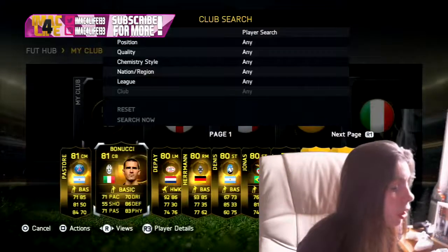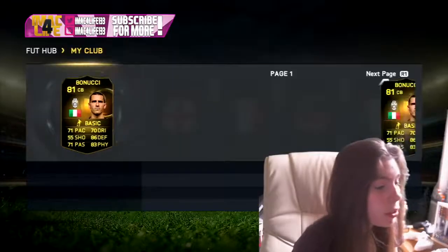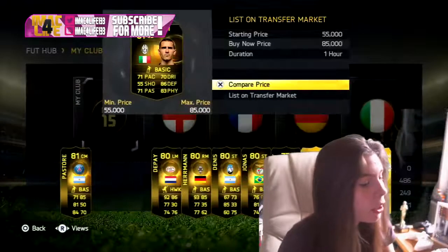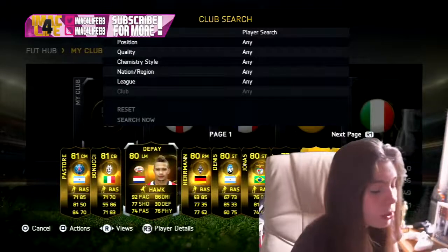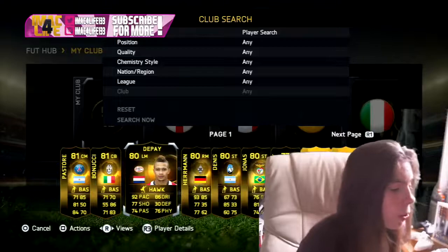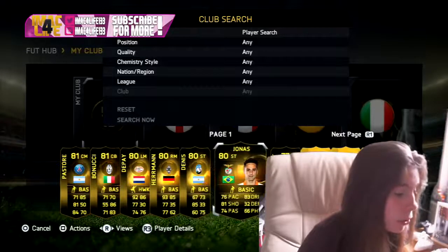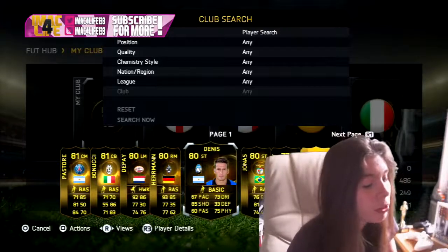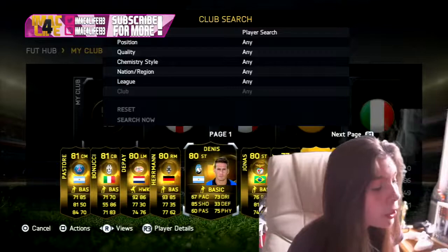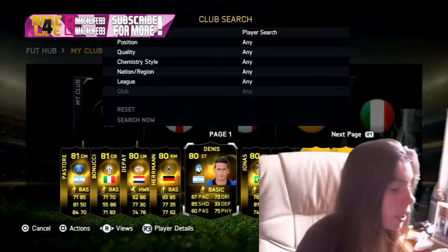We've got Bonucci — second inform Bonucci — he's not extinct, there are quite a few on the market. Depay I didn't pack obviously. Herman the German I packed. Dennis I packed 5 times but he did sell — I sold all 4 of the ones I got. Jonas and Wendt I packed.